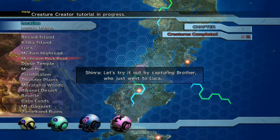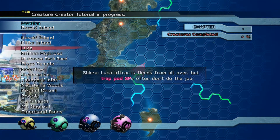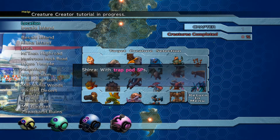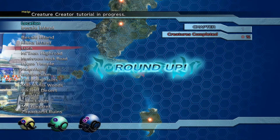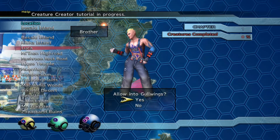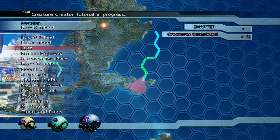Let's try capturing — we have to capture Brother. So we're gonna go to Luca. Luca attracts fiends from all over, but trap pod SPs often don't do the job. The trap pod SP would have to specify what fiend species you want to trap — Brother. You can round up trapped fiends using R1. So we're going to trap Brother — this is all new. And you can rename him to Brother, though I don't know why I'd ever want to.